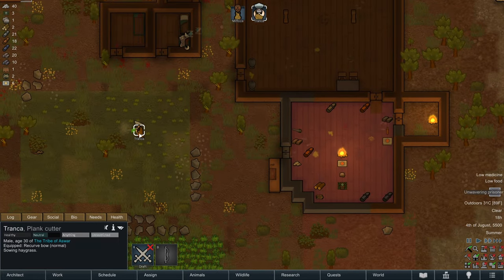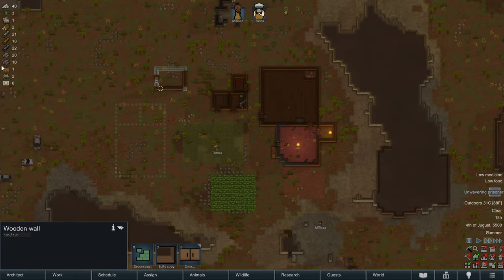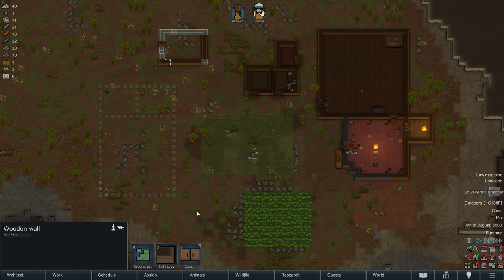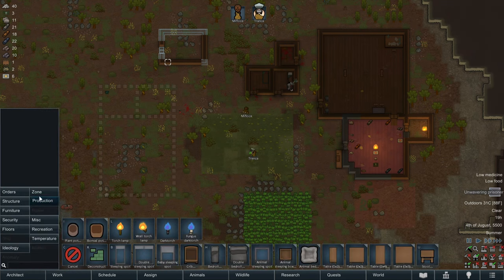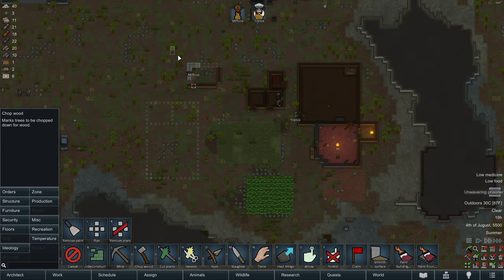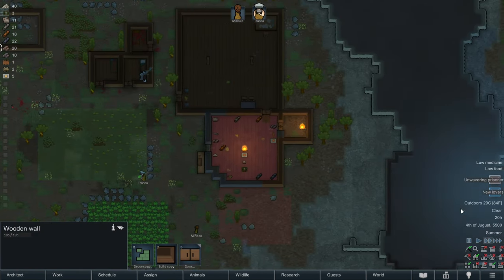Looks like he's going to enjoy a beer and continue to sow hay grass. I think the reason why this construction is going so slowly is because we are short on wood. So once we get this field of hay grass all sorted, we need to double down on our orders to chop wood. We'll give Tronca a lot of work to do.